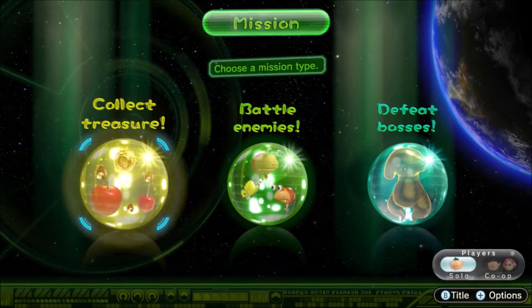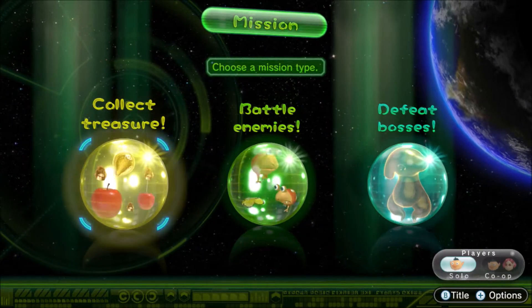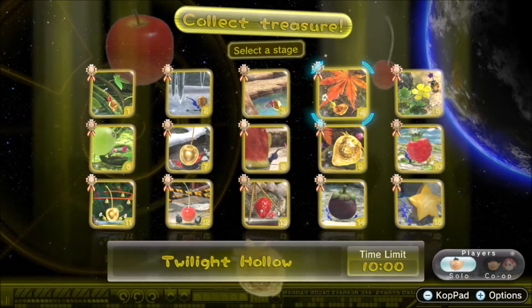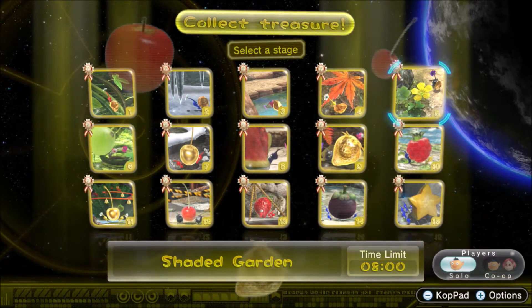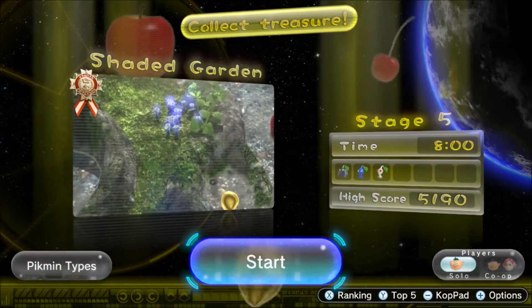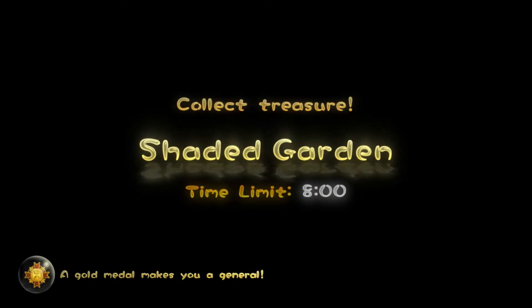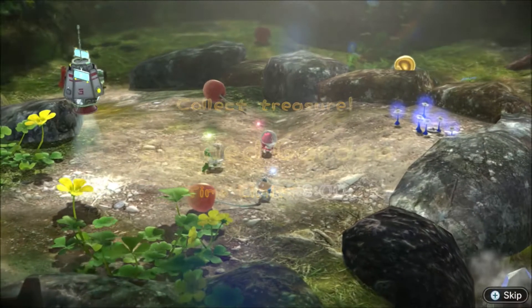Hello, this is Ben119 and welcome back to another video. Today I'm going to carry on with my Pikmin 3 Deluxe Collect Treasure walkthrough. We're up to mission number 5, which is the Shaded Garden, and I'm going to show you how to get platinum on this mission. You have 8 minutes and there's quite a bit of multitasking going on, so let's just get right into it.